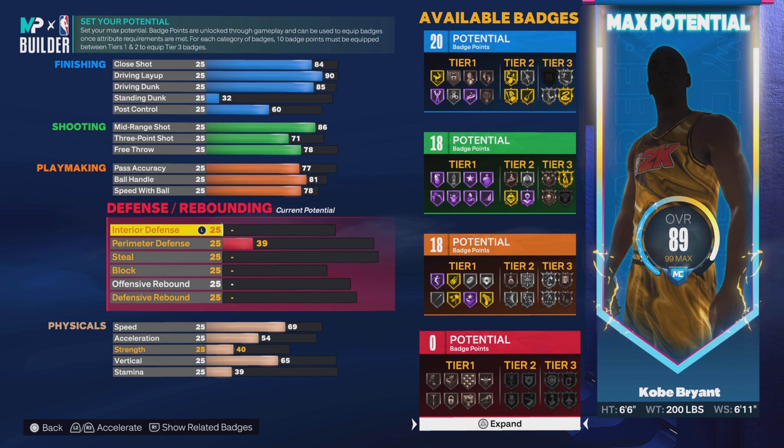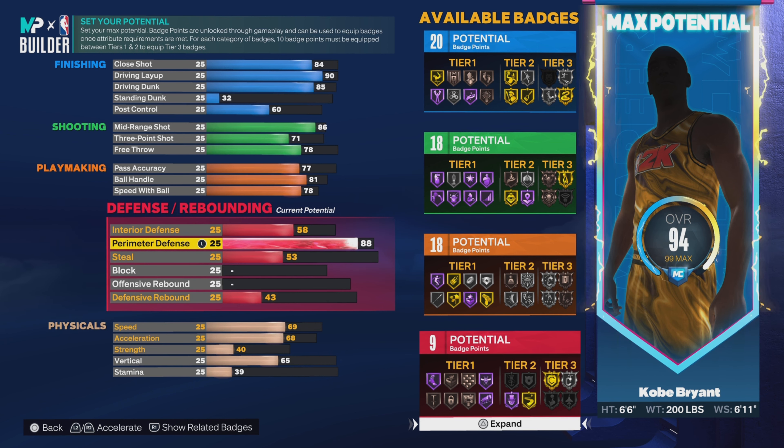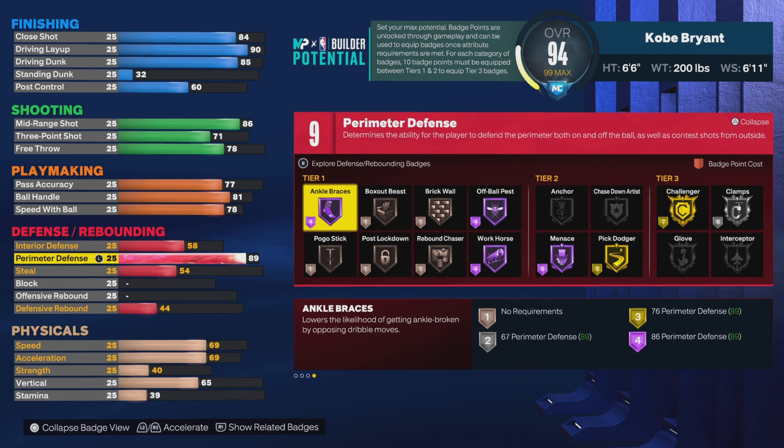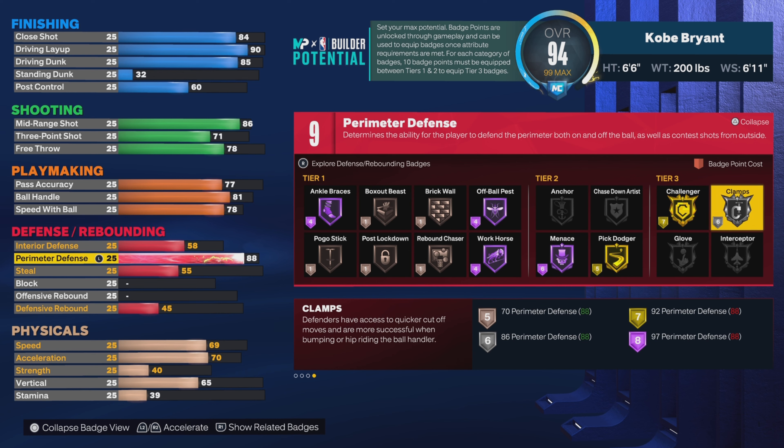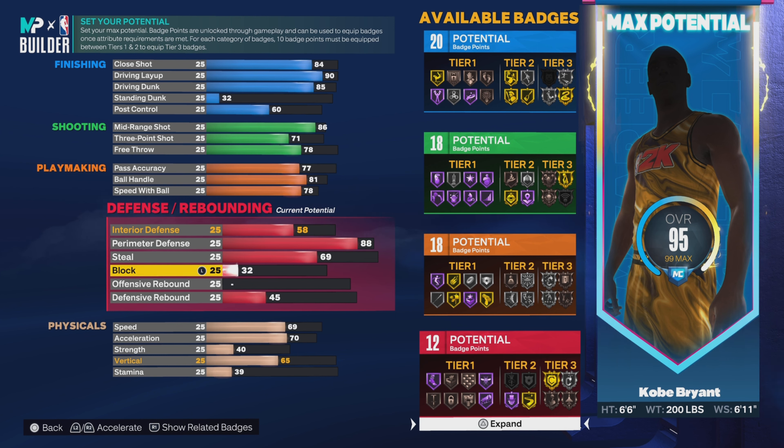Now onto defense. For interior defense put up to 58. For perimeter defense put up to 88 — this will unlock Clamps on silver, which is good. For steal, put up to 69. For block, put up to 53.